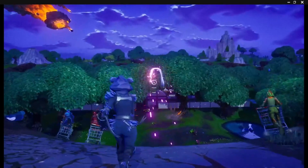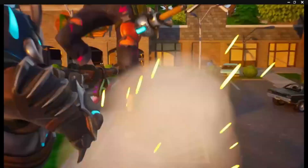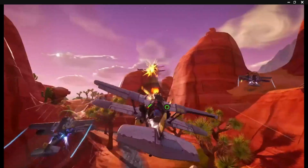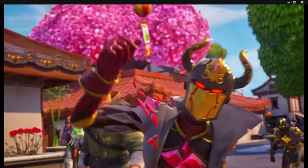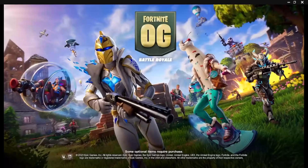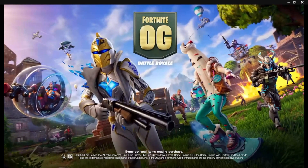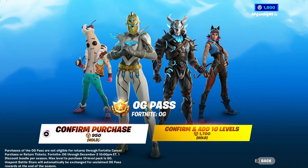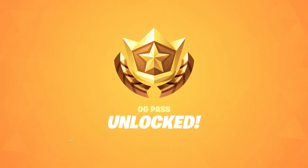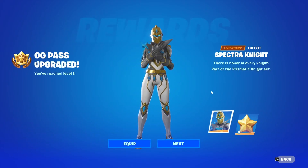Our time is now, we came to win it, from start to finish. That looks awesome, and the first thing I'm doing is getting my battle pack. Looks like it comes with an outfit, it's Spectra Knight.